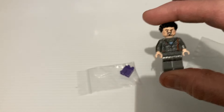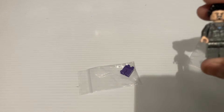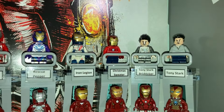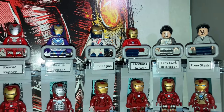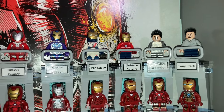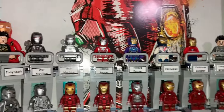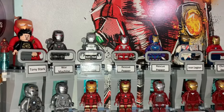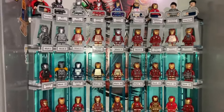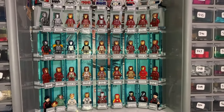So the reason this is important is because this will complete my Hall of Armor. So let's take a look at it. We got the little Bricktober thing made. I think there are a couple other Tony Starks — I've got those two and I've got that one. I think there's a couple more. But now the question is that the Hall of Armor is complete — where do we go from here?